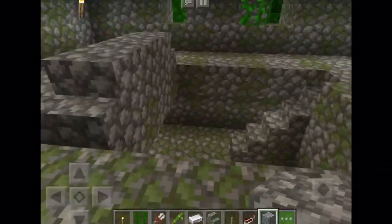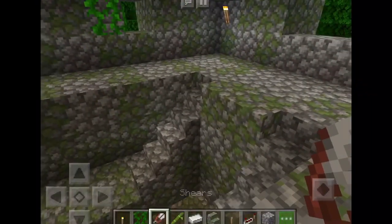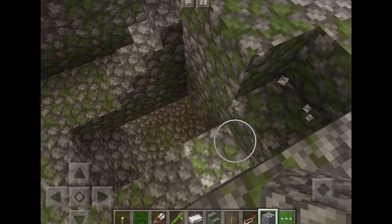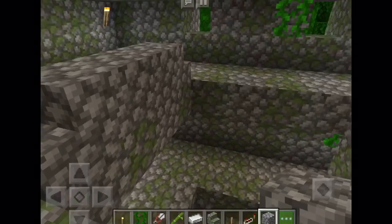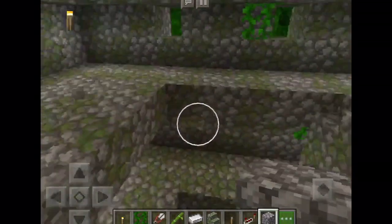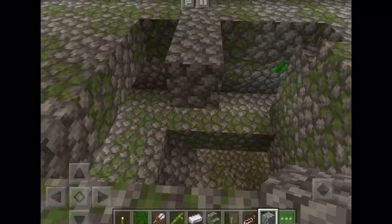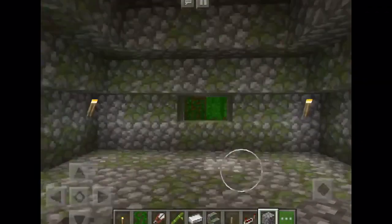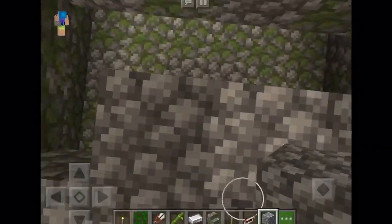We are going to get started with how we're going to travel up and down. You'll need to make shears and collect loads of vines. But before we do that, make sure you destroy the steps, then destroy this over here and place this like so, and fill in the rest.